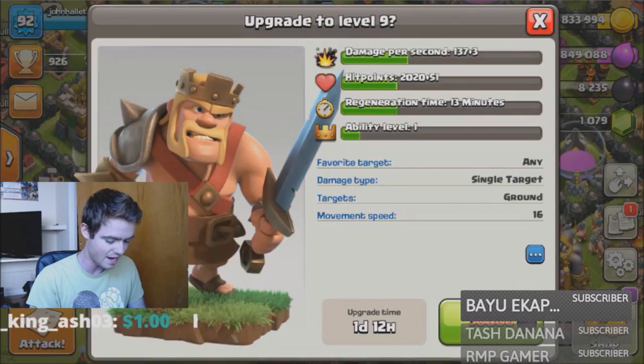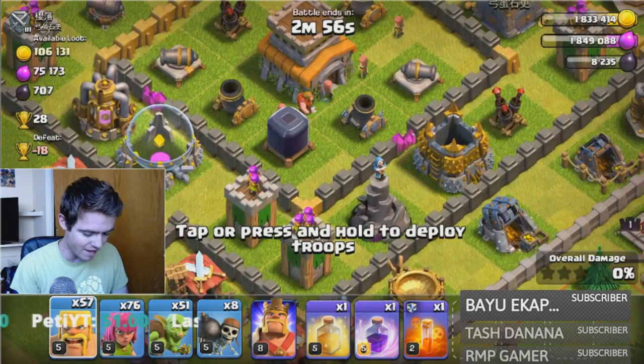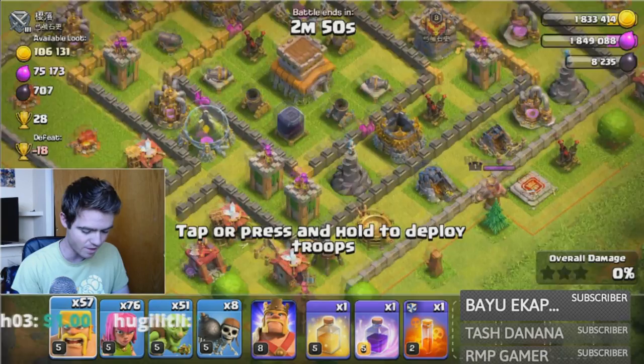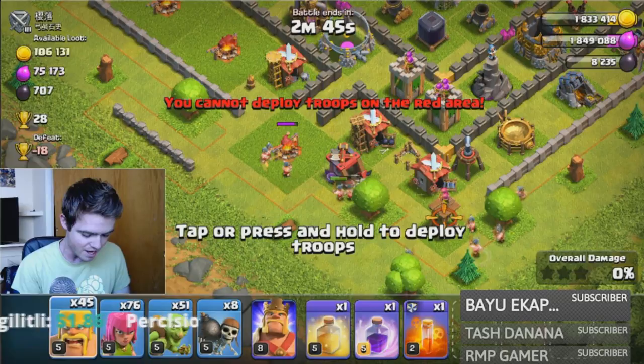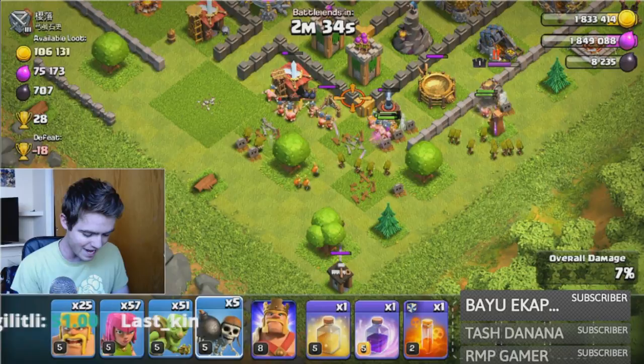Let's get back into the Clash of Clans let's play! I'm gonna pick this raid because this base has 700 dark elixir. It looks like it's in the center of the base, but all the defenses are very low-upgraded, so I think we're gonna be able to make it in pretty easily. I love Clash of Clans — it's such a great game. Haven't been playing a lot recently, so it's really nice to get back to it.